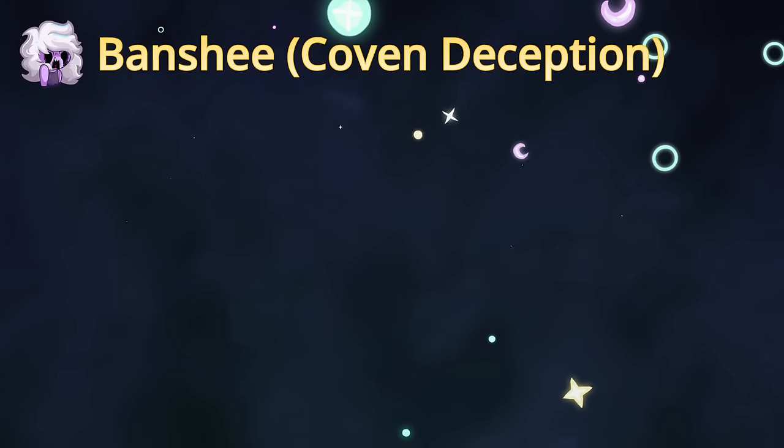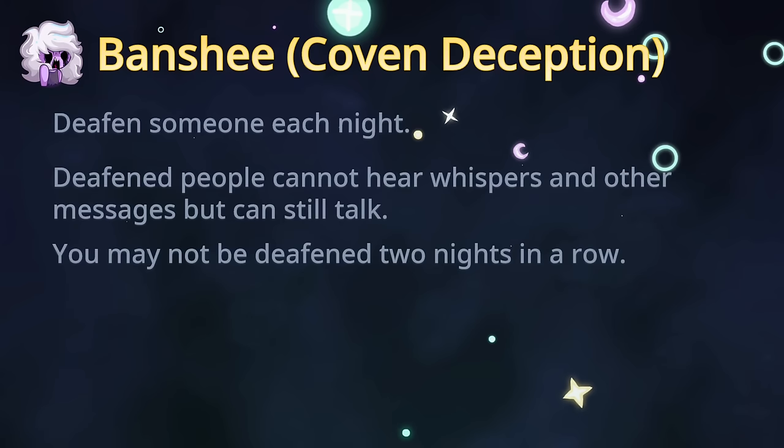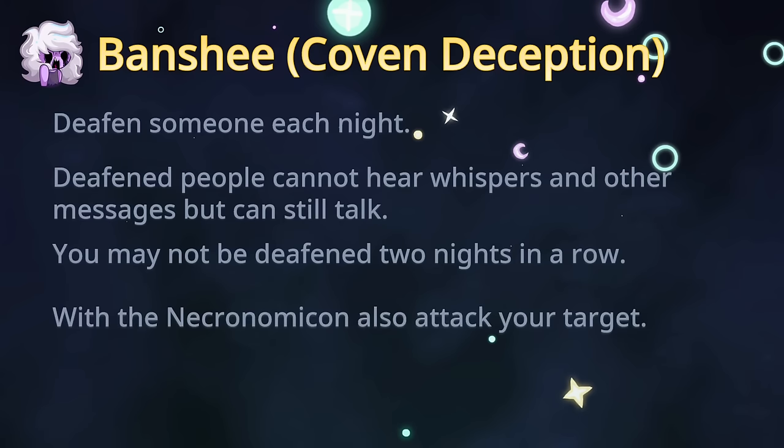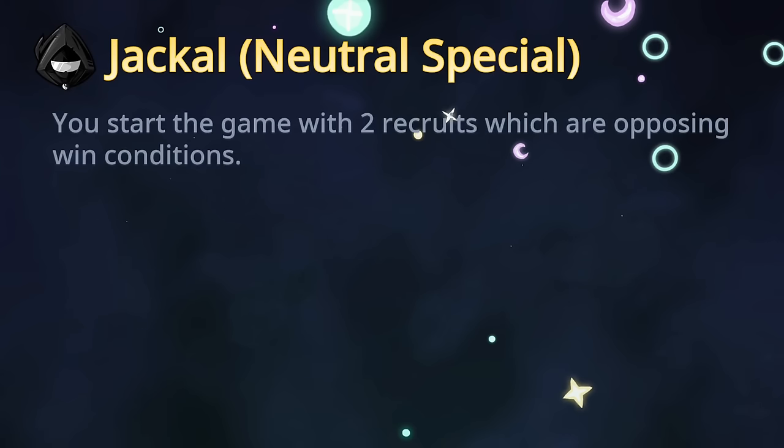Anyone voted up in court will be immediately executed, just like a Marshall group lynch. Your name appears as 'Court' and everyone else as 'Jury.' You win once all town members perish. Next is Banshee, Coven Deception: your ability is to deafen someone each night. Deafened people cannot hear whispers or other messages but can still speak. Deafening now obscures feedback like Auditor — that's a buff compared to Better TOS1. You cannot deafen the same person two nights in a row, preventing chain deafening with the Necronomicon. You also attack your target.